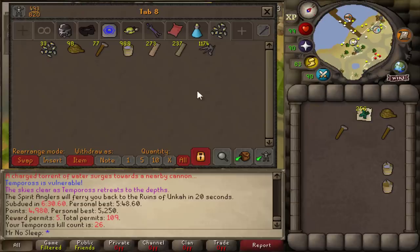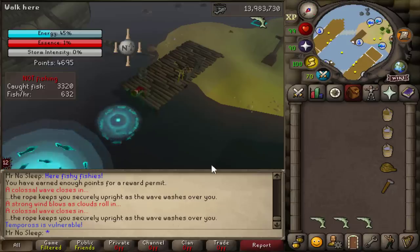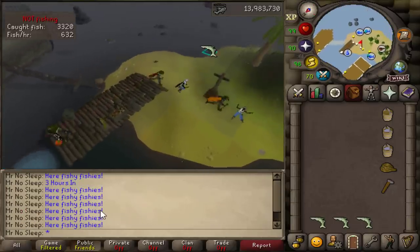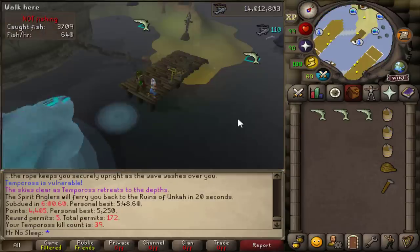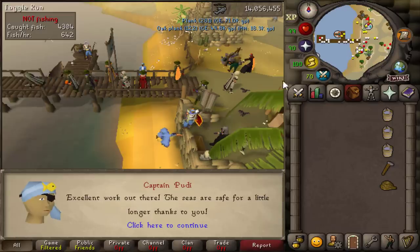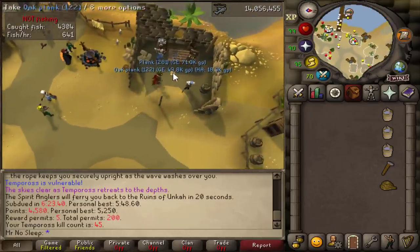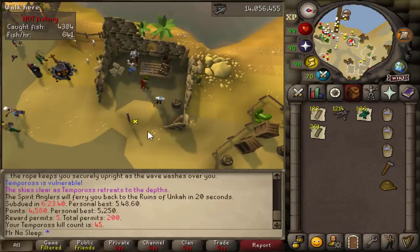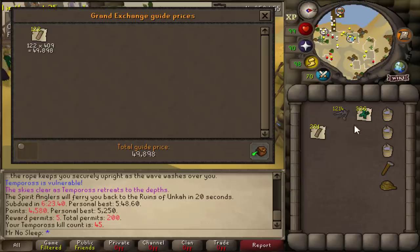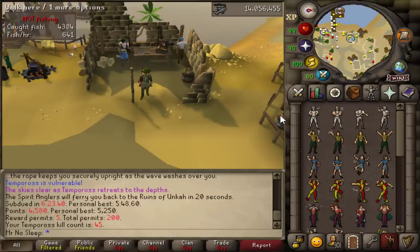One thing you should never avoid though is the drops that you receive. Two times during this 10-hour segment I found a lot of loot on the ground — free money for me. I also had my public chat on friends for 99% of this video just because I had to pay attention and I was on two accounts, so I really didn't have the luxury to respond to anyone. I was not being arrogant — I just wanted to put that out there. As I reached 200 permits, averaging about six minutes a game, I did find another loot pile and got a little 200k from that.